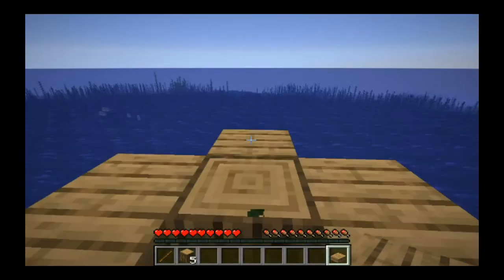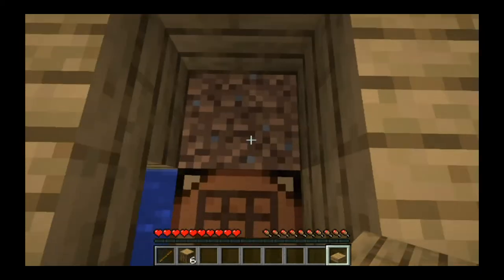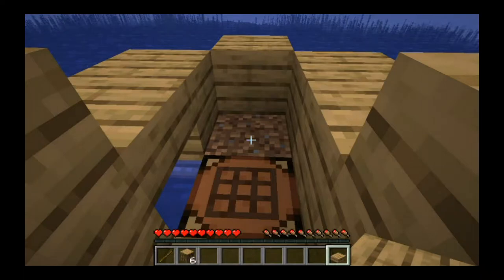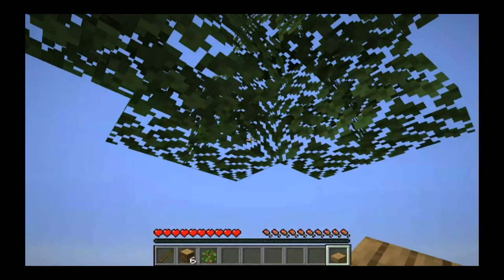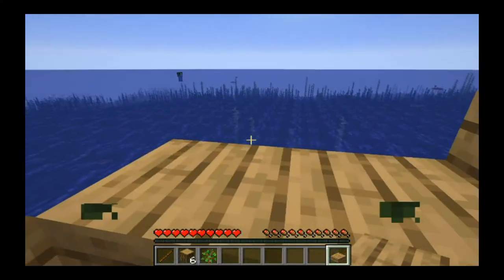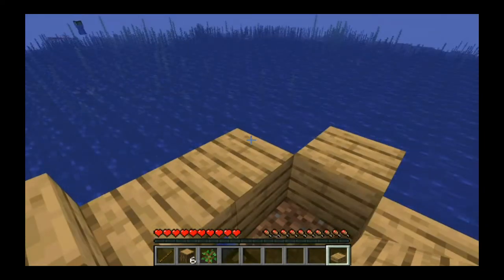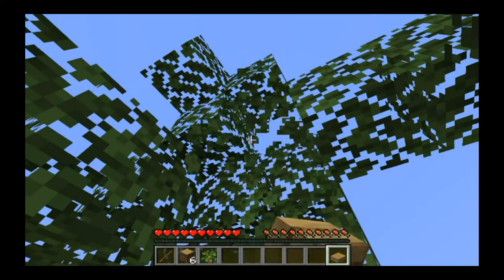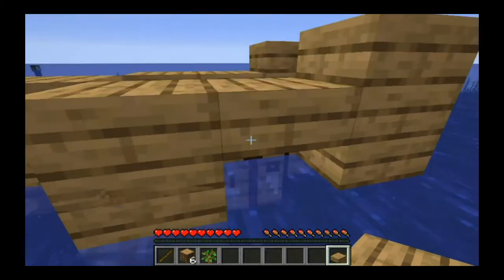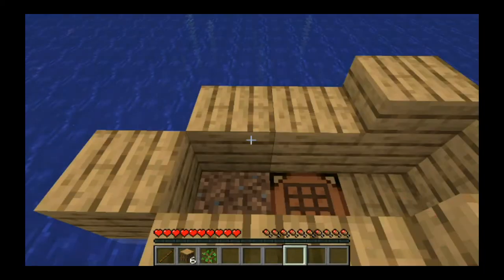The one thing I cannot do is break this. Oh no, I never thought of that. That was a grass block. Oh, I see - a sapling. It didn't occur to me that when the tree grows, the block may turn into a non-grass block. That's going to make it hard. What do I need grass for? Just what I didn't want to do.